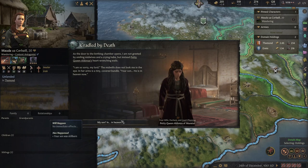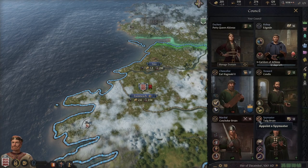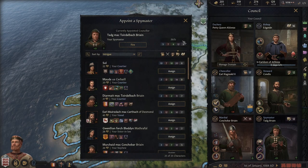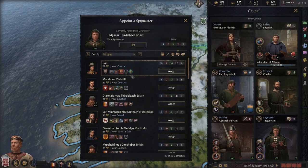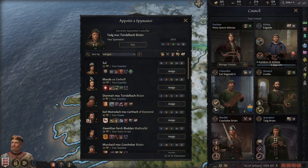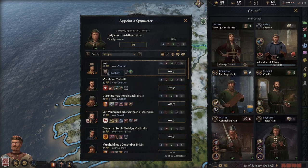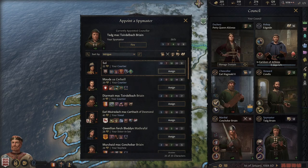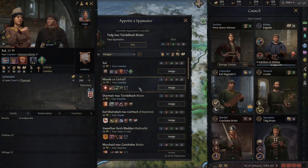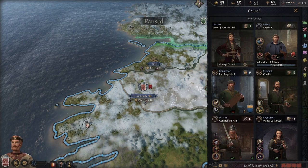The son was born stillborn — that's a bummer. They have gotten married. She is Lustful, Quick, and Cynical — very high Intrigue. Women can serve as Spymaster but can't serve as anything else due to Irish tradition. She's Catholic and Castilian — no thank you. She's Insular and Irish — I'll take the 14 Intrigue. I don't need to get stabbed in the back.